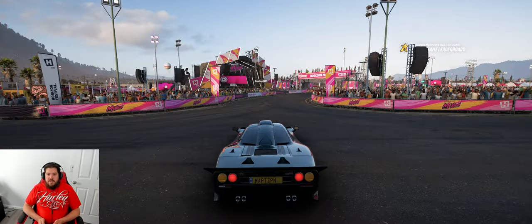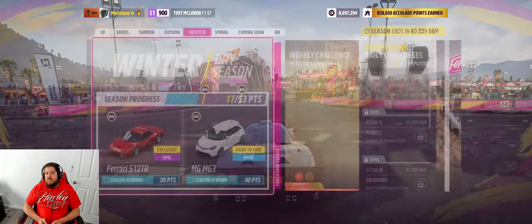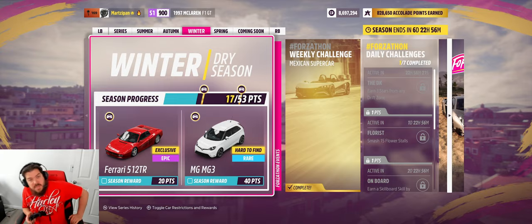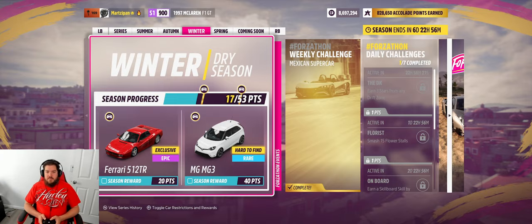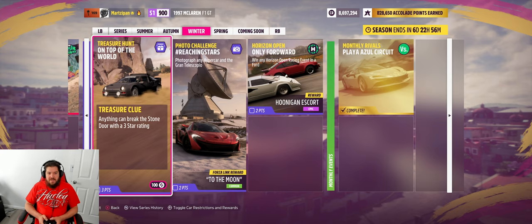Welcome back, we're in a different video here and we're gonna do the treasure hunt. We get a hundred Forza-thon points and three festival playlist points. The clue is 'anything can break the stone door' with a three-star rating.